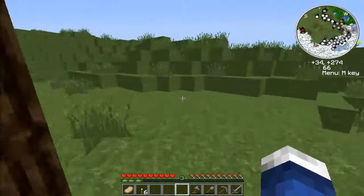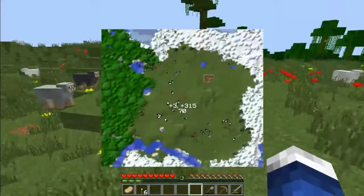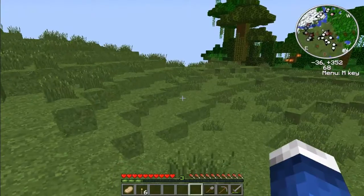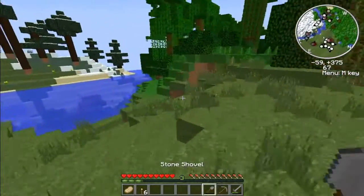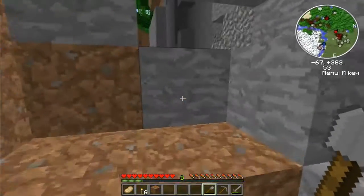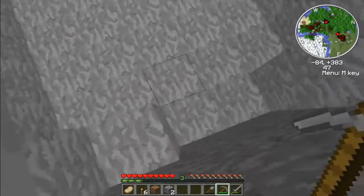Hey guys, I'm back. So as I said, I gathered some wood — it was enough for me. And I don't need this axe, so I'm just gonna throw it away. Let's try to get to that ravine I saw earlier in the video, because that will probably get us hooked up with some iron armor, maybe iron tools. I'm not sure if it will have a cave connected to it — I really hope it does. I already made the iron sword and two iron pickaxes with two stone ones.